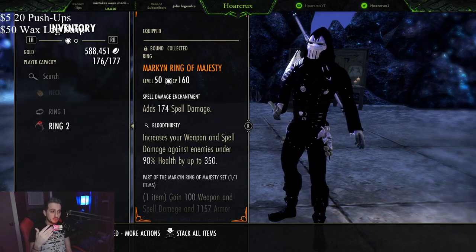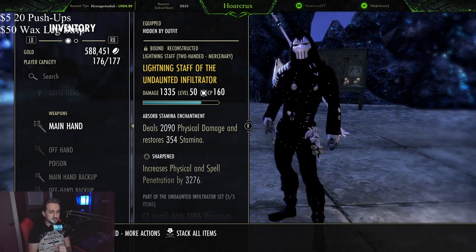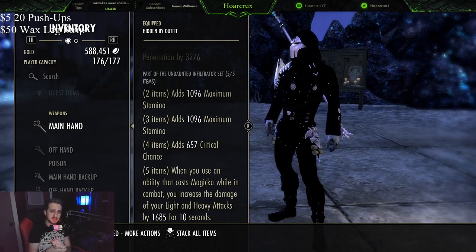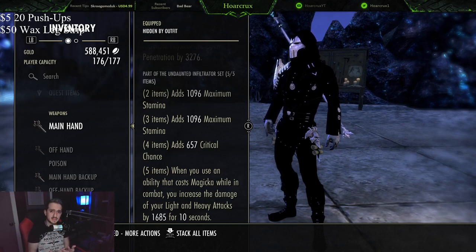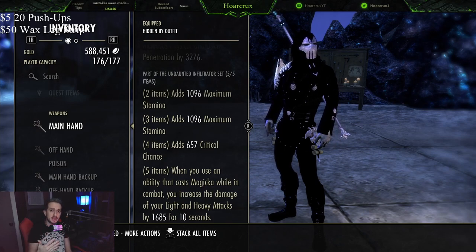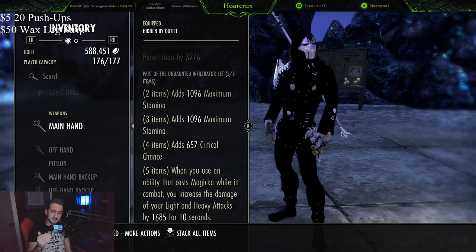We are running Undaunted Infiltrator on the front bar here. The downsides of running this on the front bar are that the 2 and 3 piece bonuses give you stamina, which doesn't actually help your heavy attack damage — unlike Undaunted Unweaver and Noble Duels which both have spell damage and max magicka. So you are losing a little bit of damage here, and again you're not getting the Perfected Lightning Staff proc from your Blockade of Storms. It's not the end of the world, but this build is much, much more consistent.